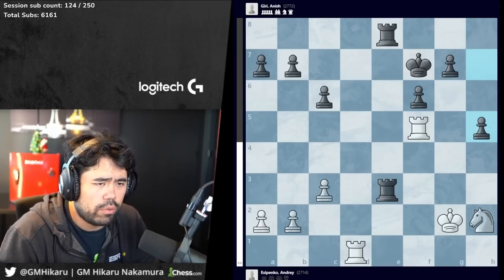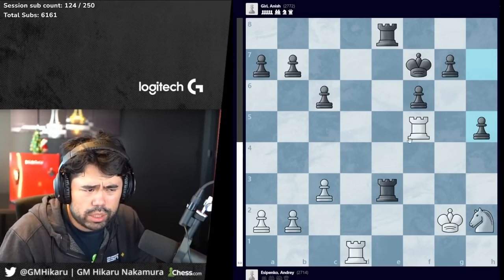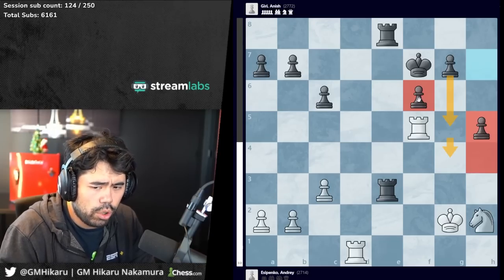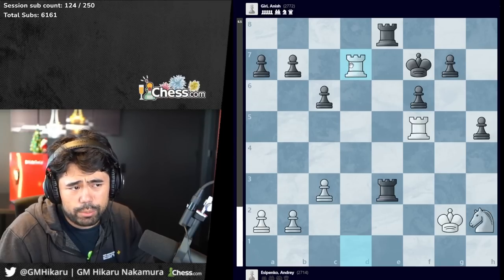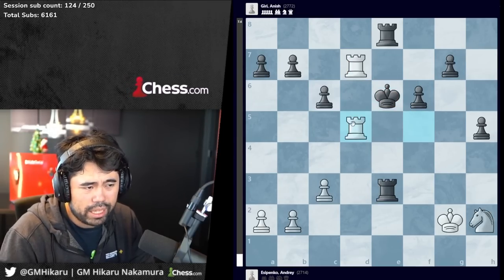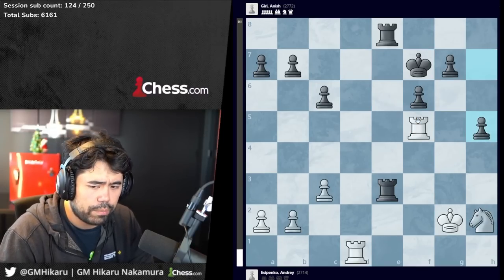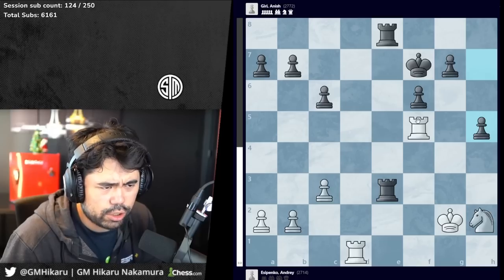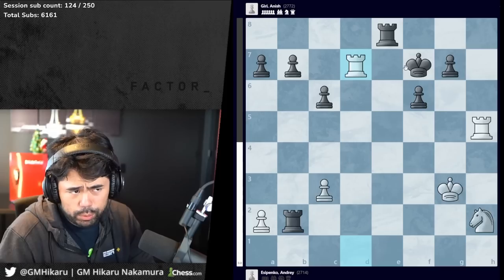Esipenko does not remain objective here — I'm not sure whether he miscalculated something in rook h5 or simply forgot the danger once these pawns start rolling. He plays rook to f2. It's also worth noting that rook d7 check is not a move here because after king to e6 you actually lose one of your two rooks — you'd love to connect but you can't guard both, which is why rook to d7 is not a move.